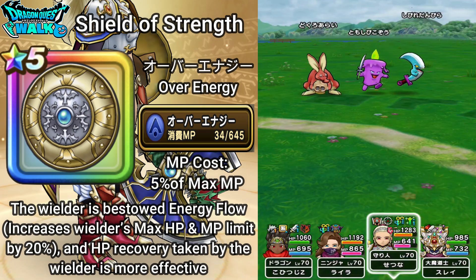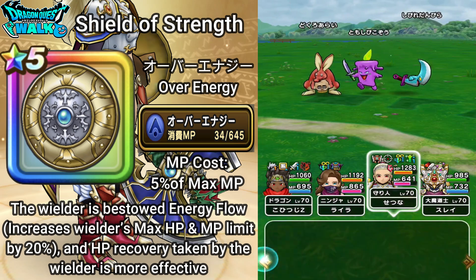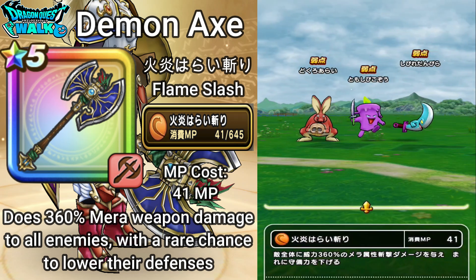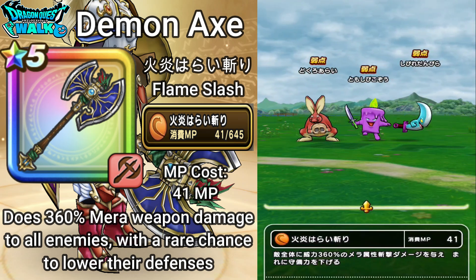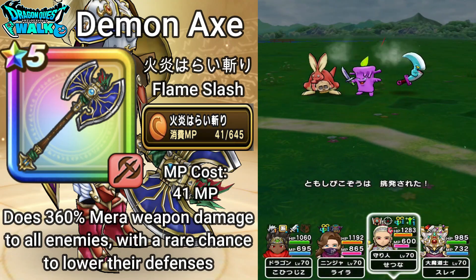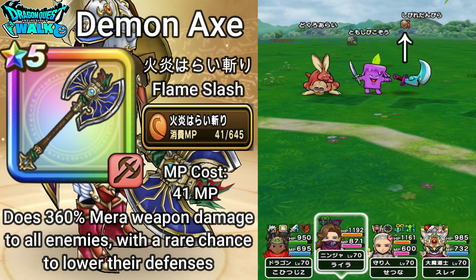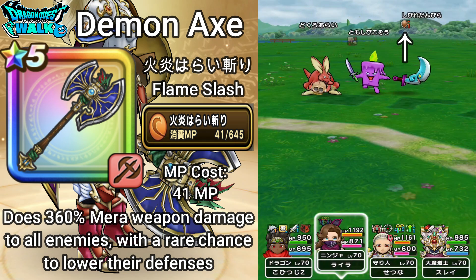The next ability is on the axe. This is going to be Kayan Harai Giri, which is Flame Slash. It costs 41 MP and does 360% merit weapon damage to all enemies, with a rare chance to lower their defense. As you can see on the enemy on the right — the paralyzing saber — it did lower the defenses of that particular enemy.